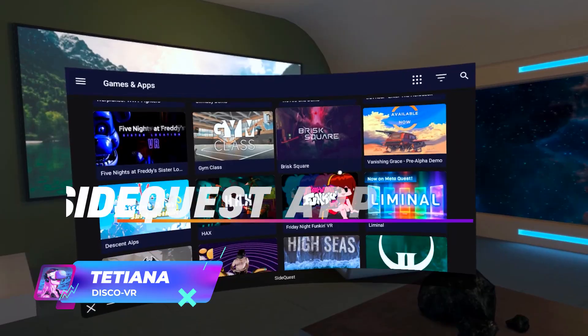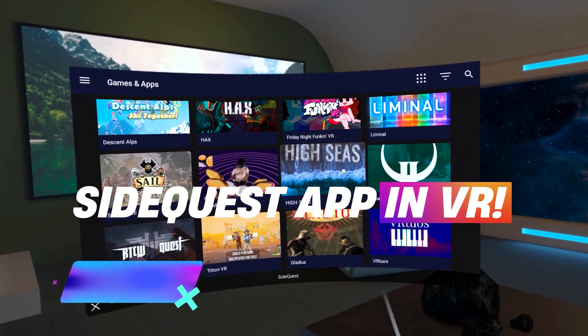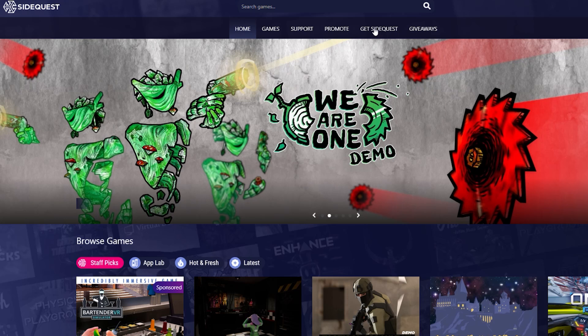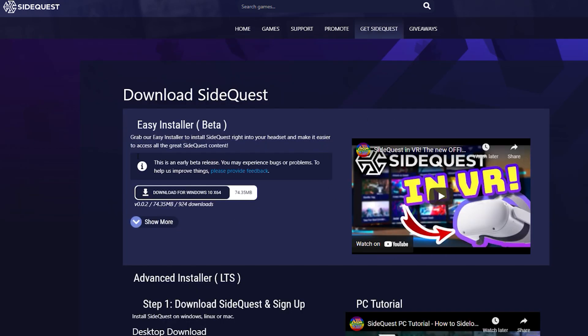Friends, today's the day we've been waiting for. SideQuest has finally released their official in-VR app that allows you to sideload content, including custom homes, directly from within your headset. It's official now — you can find and download it from the 'Get SideQuest' tab on their website.